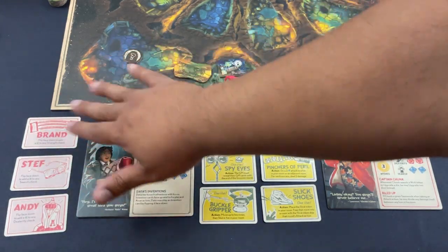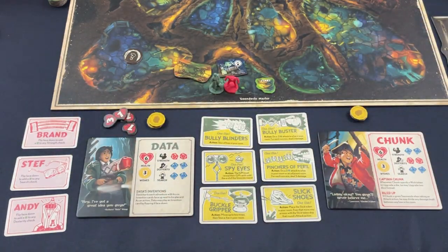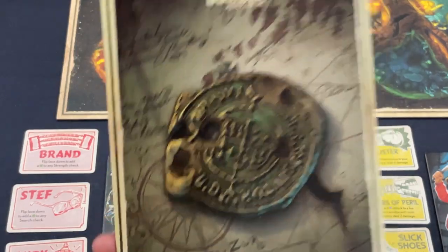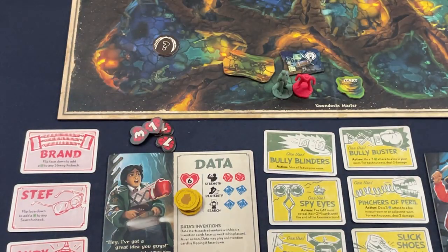The teenagers are represented by cards on the side and will help you as one-shot abilities. If you wanted to play the teenagers as characters, you'd need the expansion. After setup, you choose your adventure from the adventure book, which has nine different scenarios. You can play each as standalone or in sequence as a campaign. The first couple of adventures directly evoke the movie, then branch off to deepen the lore.